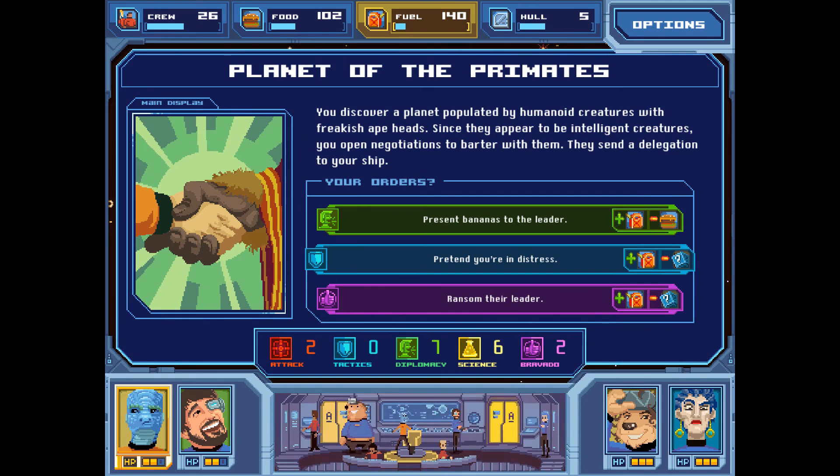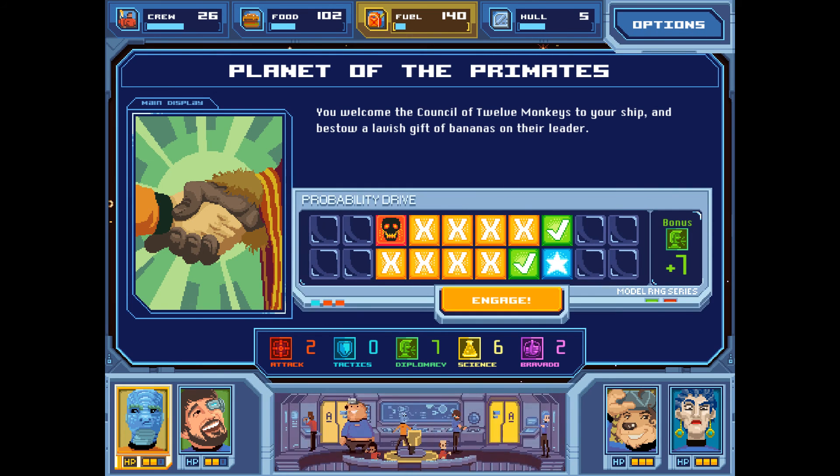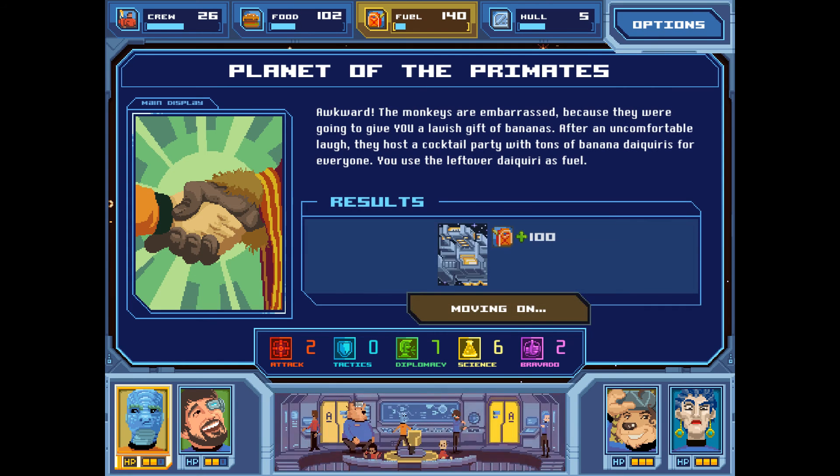Planet of the Primates — you discover a planet populated by humanoid creatures with freakish ape heads. Since they appear intelligent, you open negotiations to barter with them. We can present bananas to the leader — obviously diplomacy, it's our best option. You welcome the council of 12 monkeys aboard and bestow a lavish gift of bananas on their leader. The monkeys are embarrassed because they were going to give you a lavish gift of bananas too! After an uncomfortable laugh, they host a cocktail party with banana daiquiris for everyone. You use the leftover daiquiri as fuel — plus 100 fuel!